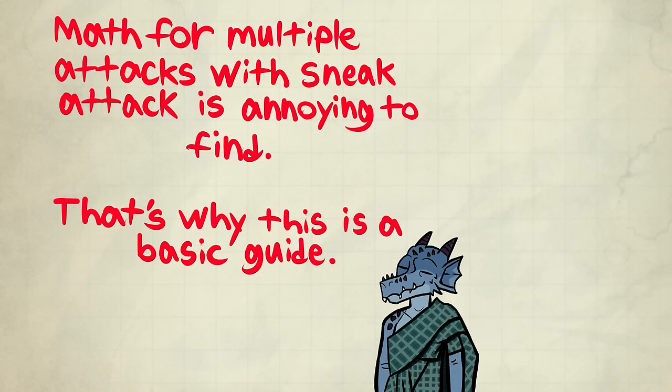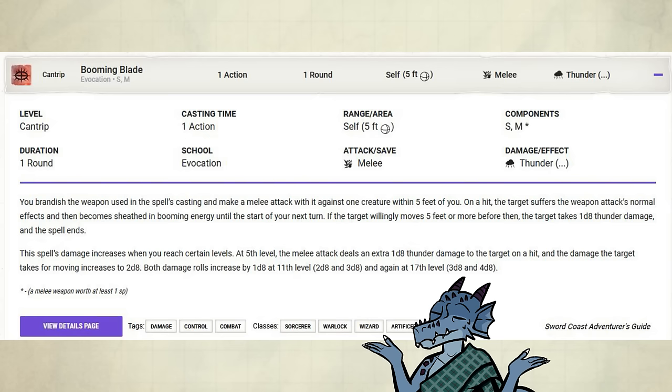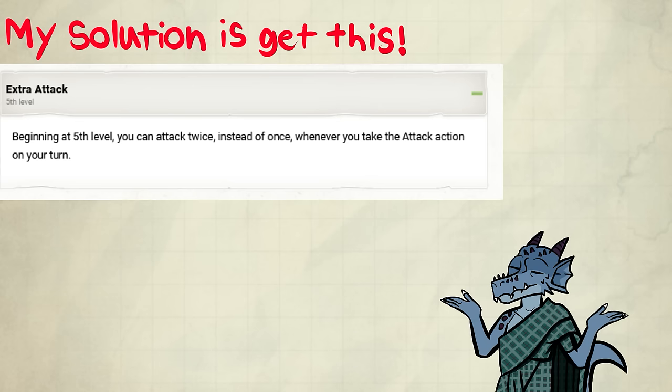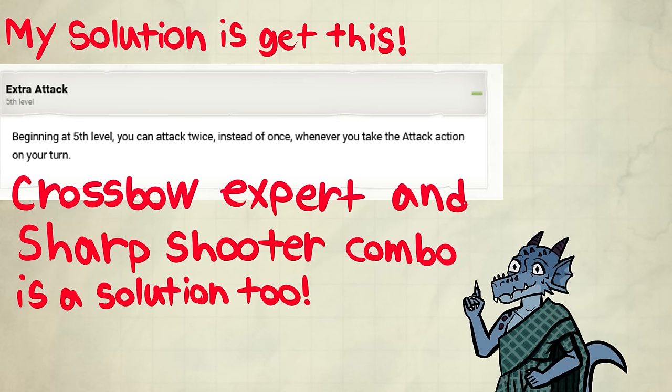The math for Sneak Attack involving more attacks is a huge pain to find — it will be in the advanced guide to rogue, no idea when that will come out. Some people might point at Booming Blade as a solution, but I think that cantrip sucks. Booming Blade will get a standalone video with Sneak Attack eventually. My solution is just to get Extra Attack through a build. Crossbow Expert and Sharpshooter combo is a solution, but I still advocate getting that Extra Attack with that combo.